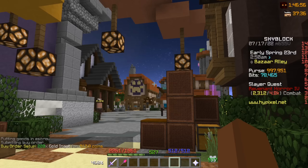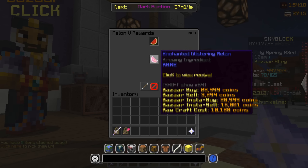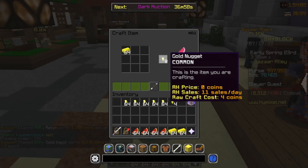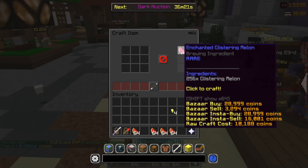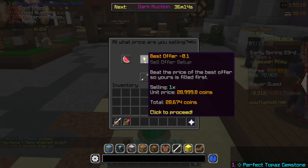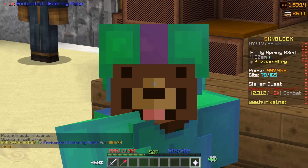You want to do it like times 100 or so. The item we're crafting here needs 15k in the melon collection — that's the Enchanted Glistering Melon. Once we have the items, we make them into golden nuggets, then convert them into Glistering Melons. Once that's done, we craft the Enchanted Glistering Melon. We spent about 2,000 coins and we're going to sell it for 28,000 — that's actually insane.